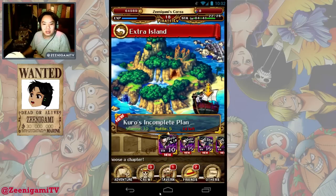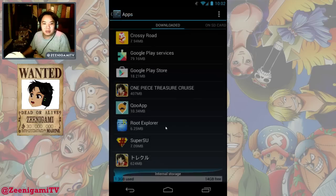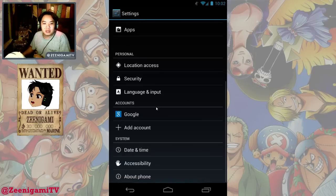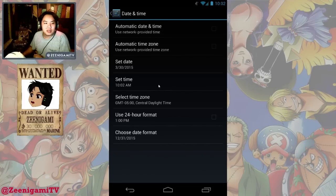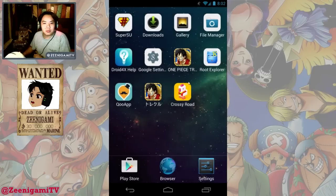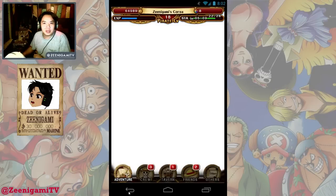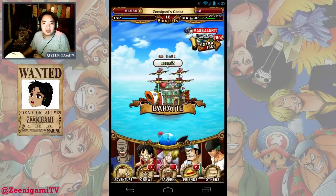That's all you got to do. You can also go out to make sure that both times are correct — just do the same thing. Go down to date and time; my other time is 20, so that will be 8pm. Set it to 8pm, go back, and you'll see once again that even if we exit this page, the turtle time is still there.